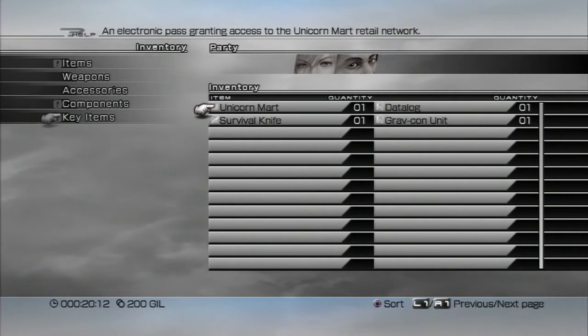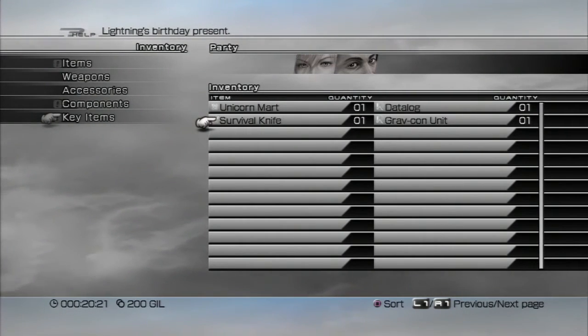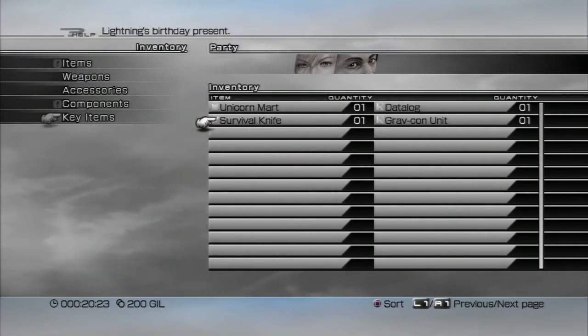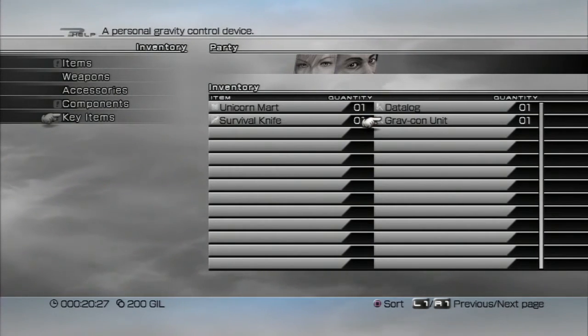Key Items: Unicorn Mart grants access to the Unicorn Mart from save points. The data log has a bunch of stuff. There's the Survival Knife — Lightning's birthday present, a key item for Lightning. Great Kanyu — a personal gravity control device. When did I get this? I don't know, whatever.